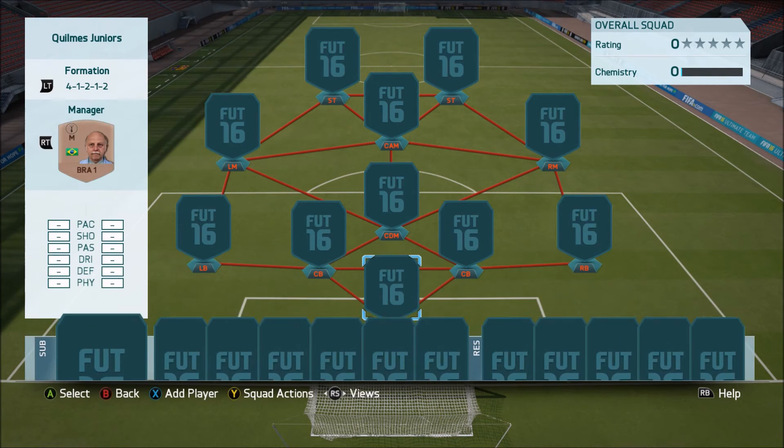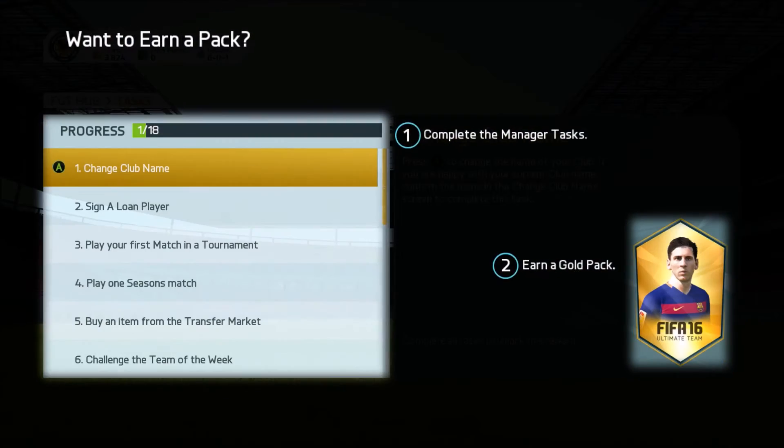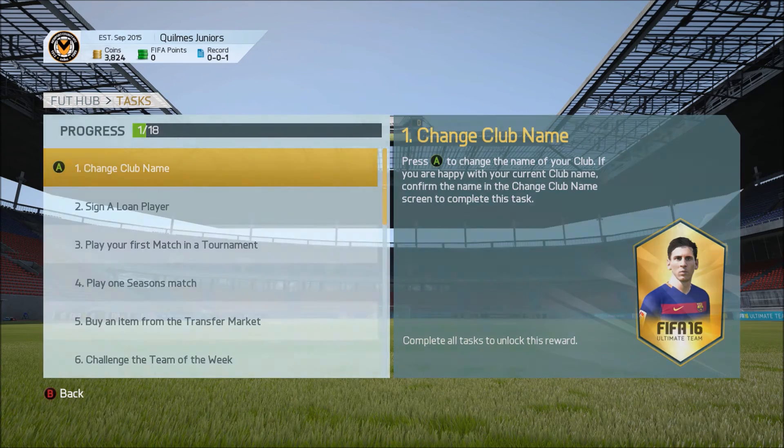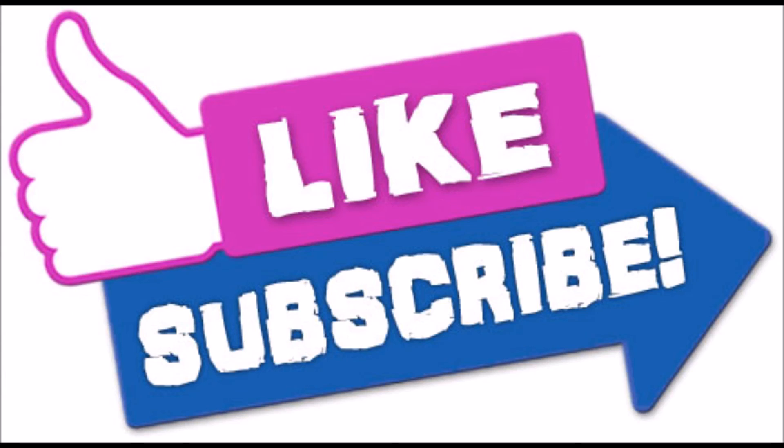We relist all these players hoping they will sell. Now I need you guys to tell me - what type of squad do I make with the coins we have, and what should we name our club? Leave it in the comments down below, and if you could hit that thumbs up button that would be appreciated as well. Thank you and have a great day - adios!